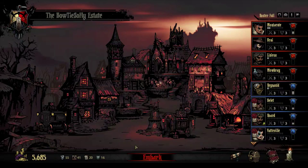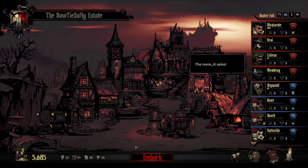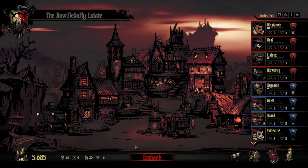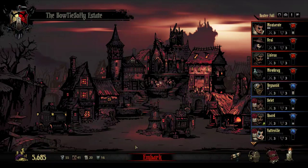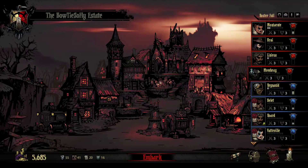Welcome back everybody to another episode of Darkest Dungeon. This is Bowtie SoFly coming at you from the Bowtie SoFly estate here in lovely Darkest Dungeon. In our last episode, we did absolutely phenomenally — we walked away with over 29,000 gold after doing a veteran-level long-explore mission. And we had another character reach champion level; that was Mowbray.